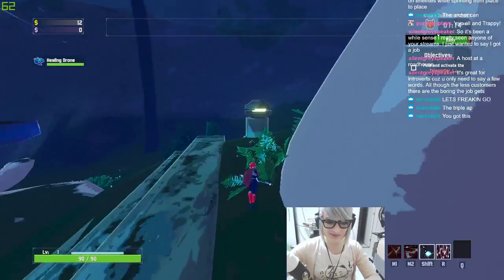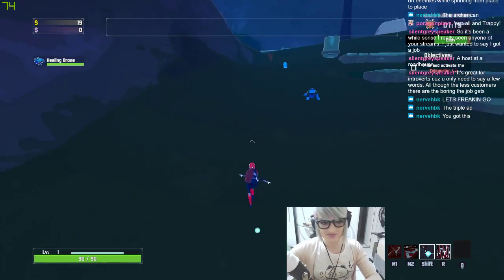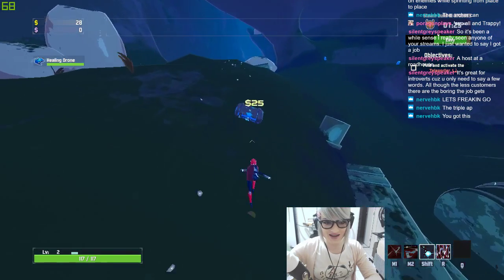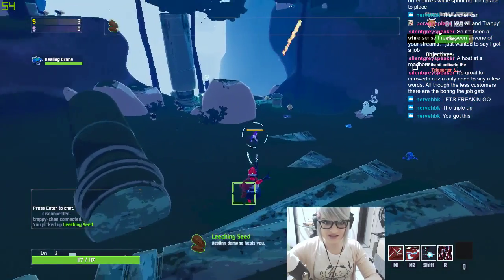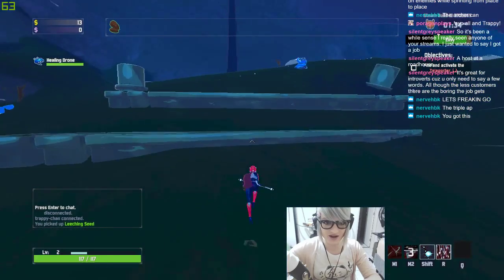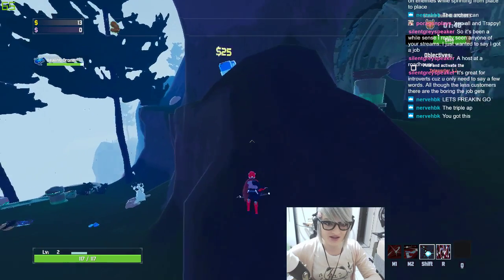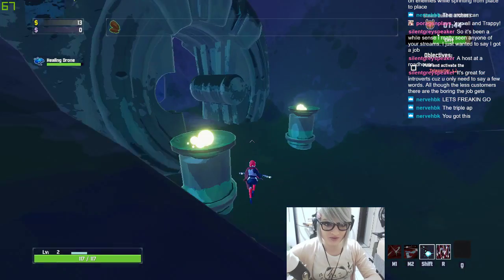Now my objective is to get past level four - it would be nice to get to level five. What is this? Please just tell me what it is. I don't really see it telling me what that is, so I'd assume it's garbage. It might just be the shrine that heals, aka garbage. Is this a large chest? Let's get this leeching seed - really good. Having a healing drone is really nice too, even though in the early game it's not gonna be that useful.